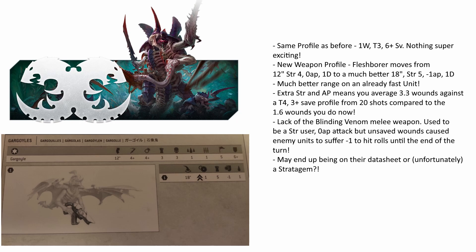There is also no mention of their melee-focused blinding venom. However, I wouldn't be surprised if that maybe moved to an ability that's just baked into their full datasheet, or perhaps more likely than we would care to admit, reimagined as a new stratagem for the Tyranids. And I know that would really suck, but precedent throughout 9th edition kind of indicates that that may well happen.